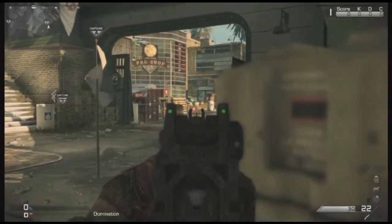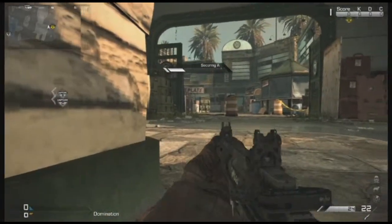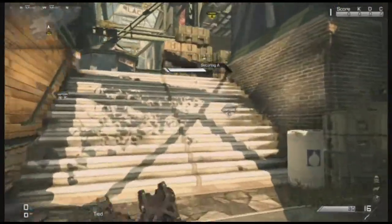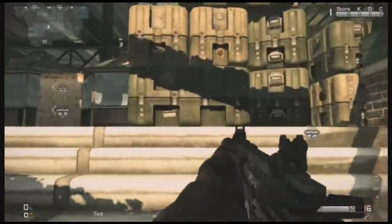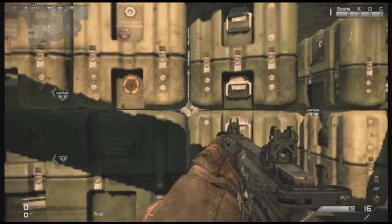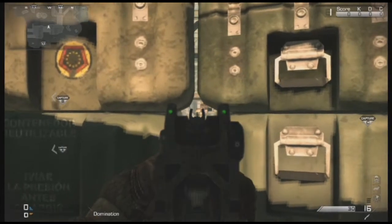If I'm taking A-DOM, I'll land prone right here — that's pretty much the best spot for it. Now, if you know there's a bunch of people coming through mid, that's the follow-up for that. What I like to do is crouch here, and you can see all the way through mid. That's best for the sniper.